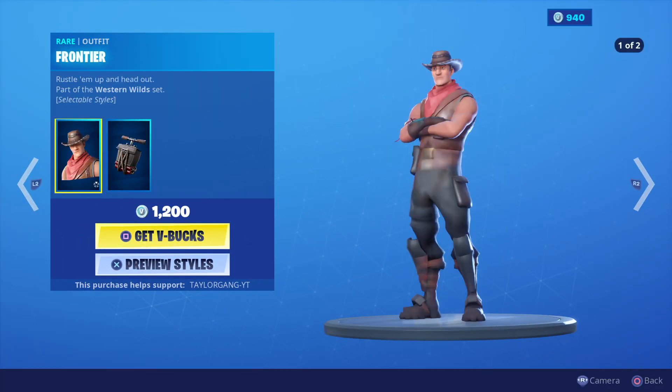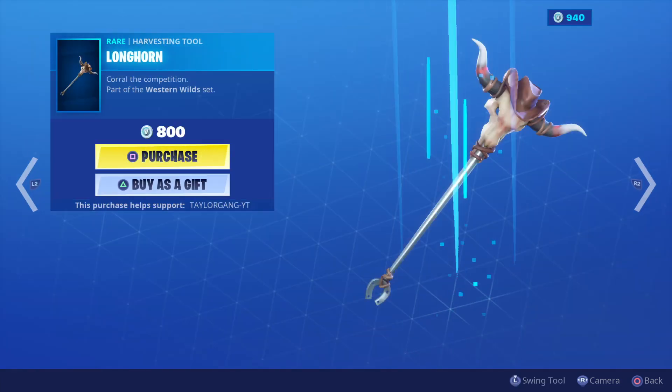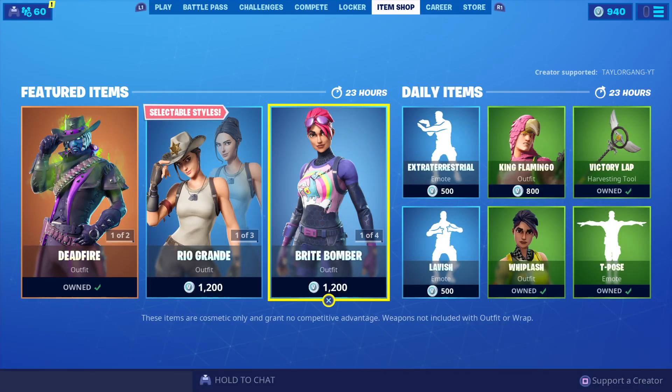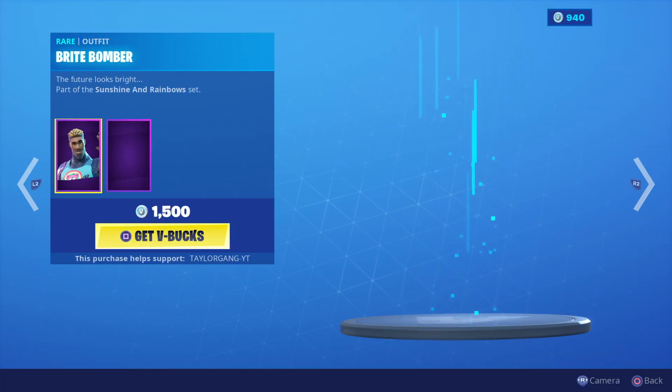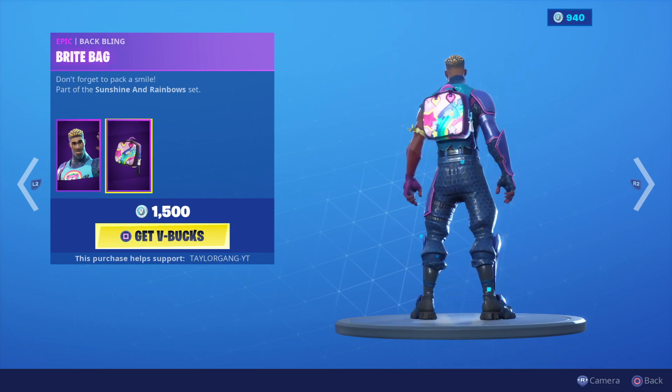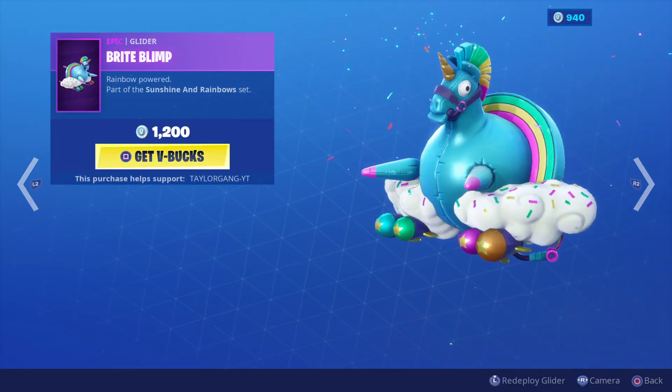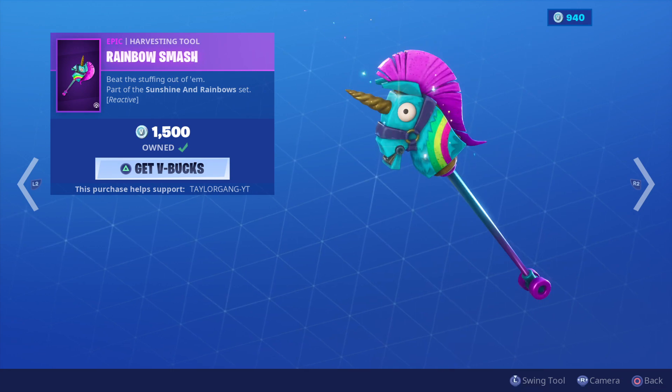Then we got the Rio Grande Returns for 1,200 V-Bucks — the Frontier skin. We also have the Bright Bomber for 1,200 V-Bucks, the Bright Gunner with a very cool back bling, the Bright Blimp for 1,200 V-Bucks, and the Rainbow Smash — one of the best pickaxes in the game if you ask me.